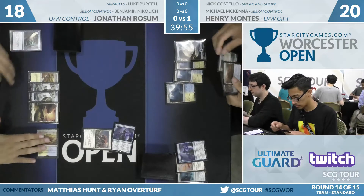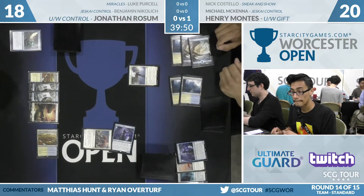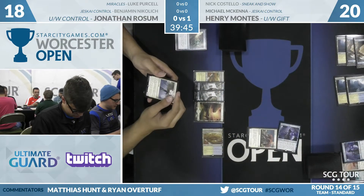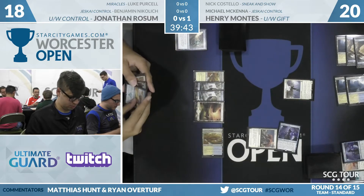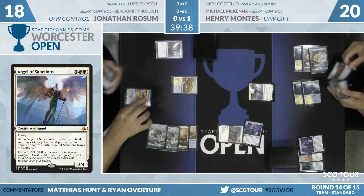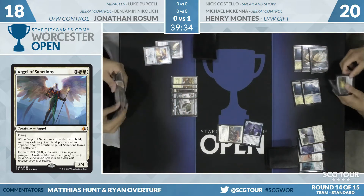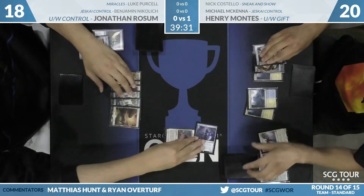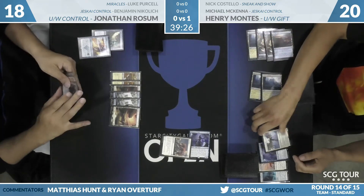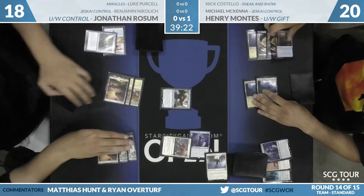Rossum has kept things relatively even so far. The best thing going is the Champion in Henry's graveyard. Angel of Sanctions from Montes — John, you are right, he does have a Torrential Gearhulk in his hand. He's got to pay respect to this Angel; if it resolves, it's going to take care of the Seal Away as well. If it doesn't resolve, it just comes back. Henry just needs one more land to embalm it. Six lands, say go — John can Torrential Gearhulk, Disallow the embalm.